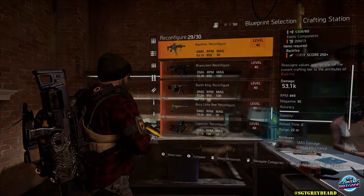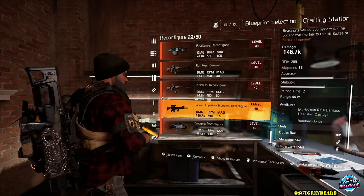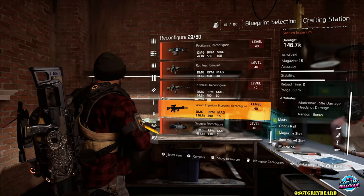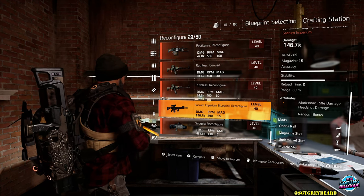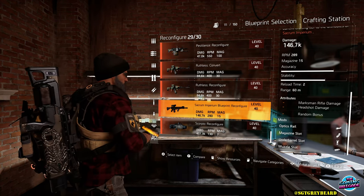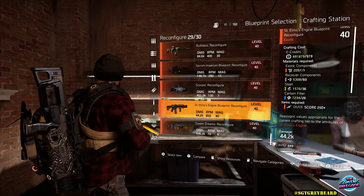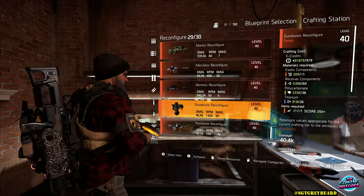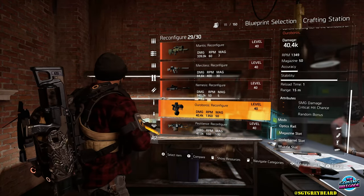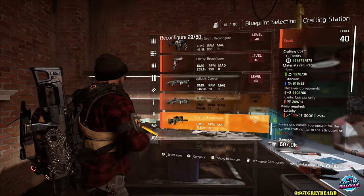Secondly, only the recent exotic weapons that have been added to the game give you the ability to get that random bonus as your third attribute — so we're talking about the Sacrum Imperium, St. Elmo's Engine, Ouroboros, and the Iron Lung. The main reason I bring this up is because I am getting messages from players asking if they can get that random bonus attribute on other exotics as well. The answer is no as of my recording this video, and obviously if anything changes I promise to bring you an update right away.